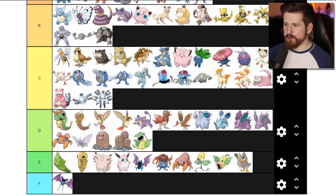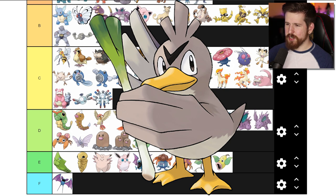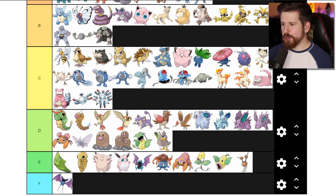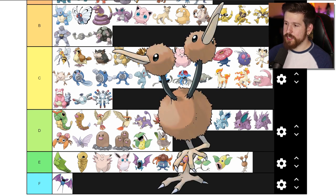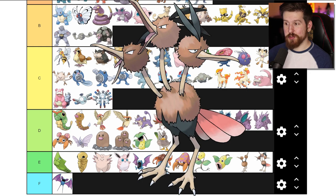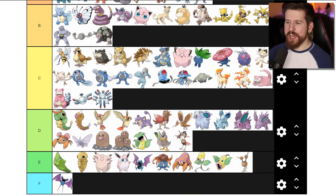Farfetch'd - D tier. I kind of like how bizarre it is - duck with the leek stick, hits people with it. Turns into Sirfetch'd later, which is hilarious. Doduo - please do not make a Pokemon like this again. It's a bird, it's an ostrich with two heads, and then it evolves into an angrier ostrich with three heads. Dodrio - cooler than Doduo, I have to put it a tier higher just out of principle, but it's not one of the worst Pokemon I've ever seen.